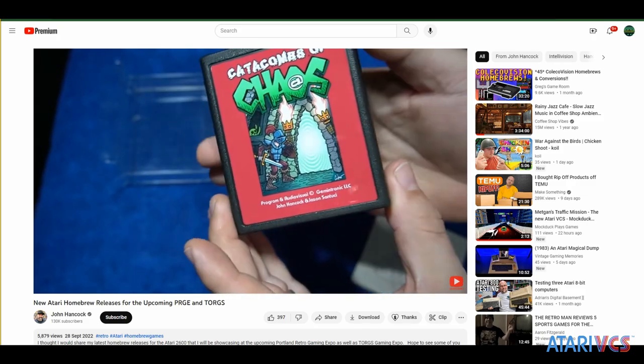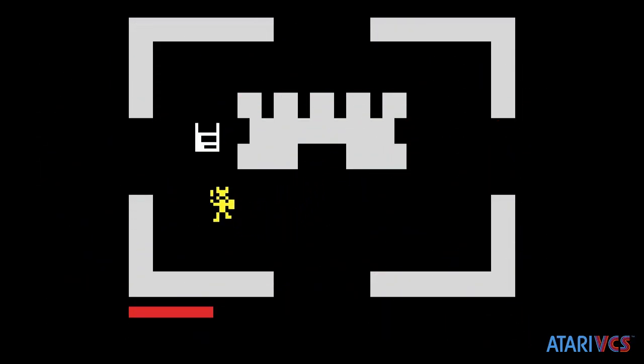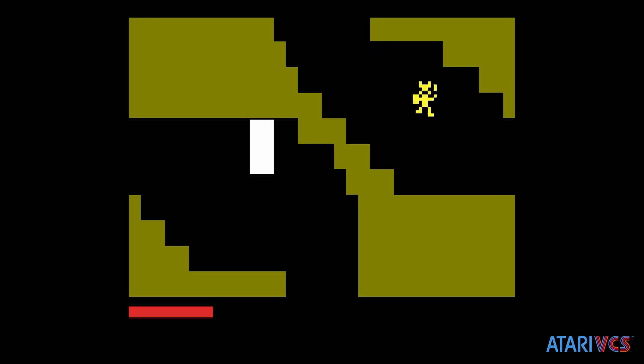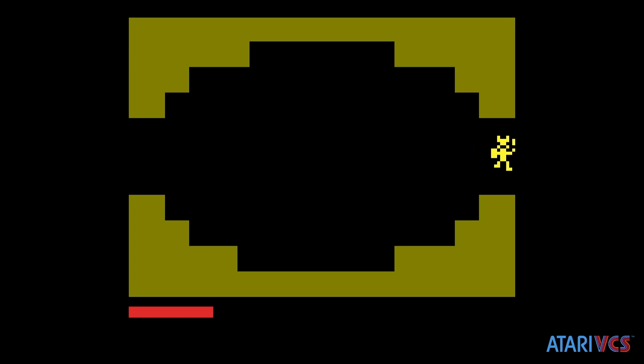The most recent physical release was in 2022, with updated artwork and gameplay. Catacombs of Chaos is a randomly generated dungeon runner where you dash through single-screen rooms, pick up chests, find the Eye of Chaos, then make it back to the surface before dying.